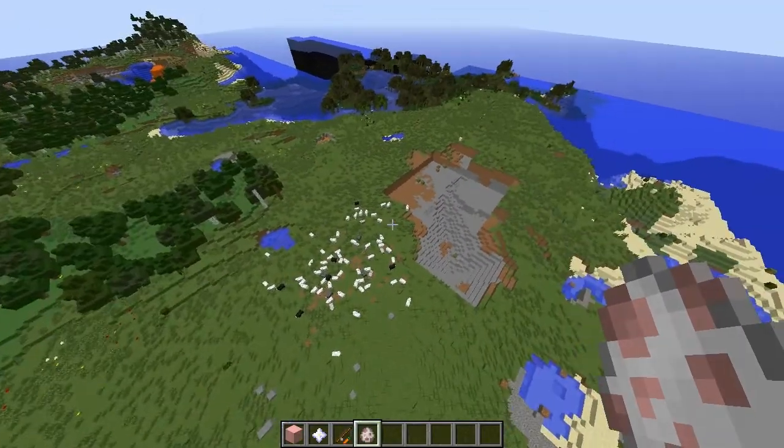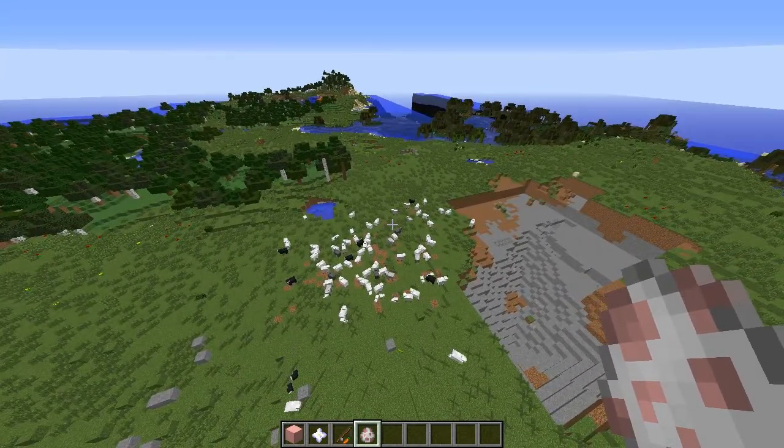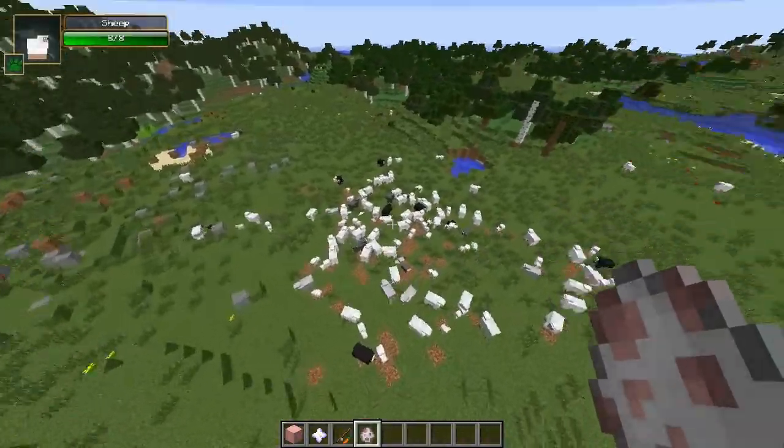So now that you guys understand the gist of how this mod works, we're going to have a little bit of fun with it. I'm going to show you that not only can this make blocks fly, but it can actually make entities fly. So we're going to be using sheep as an example.